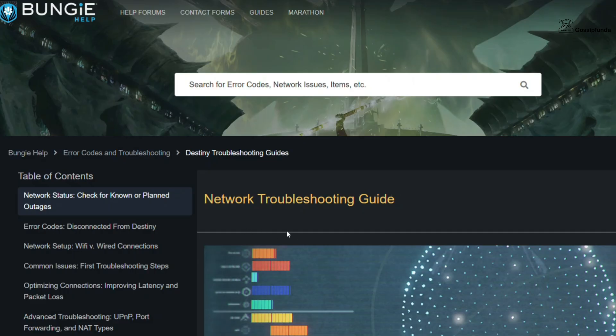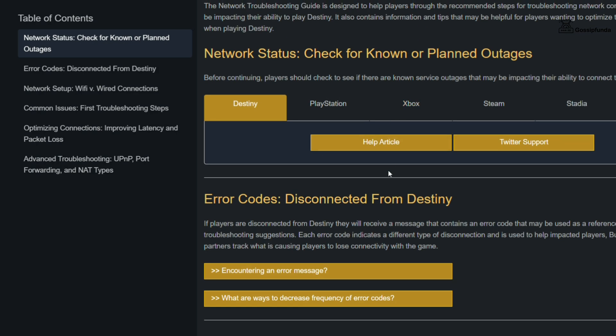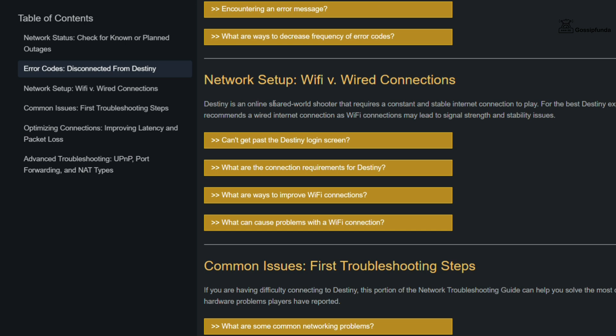You can take a network troubleshooting guide from the official website. There you will get many options — you can check network status, get solutions for different error codes, and even get network setup help.